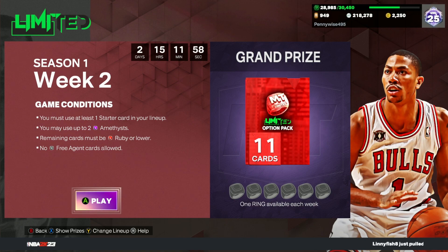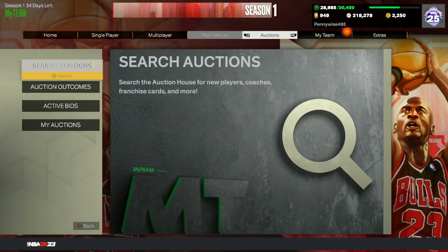I'm going to be showing you guys what is the best possible team you can build for week two of season one in My Team Unlimited. As you can see, the requirements are: you must use at least one starter card in your lineup, you may use up to two amethyst cards, remaining cards must be ruby or lower, and you can't use free agent cards. There are a couple different ways you can go about building this squad.